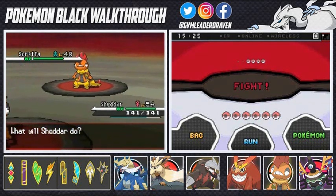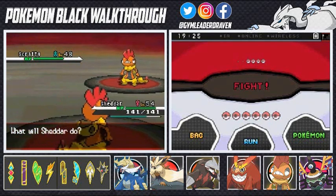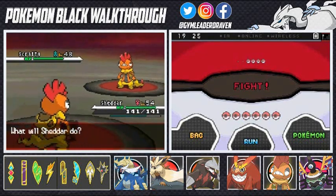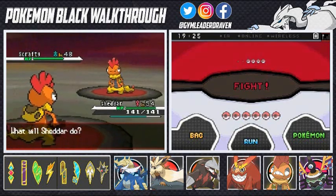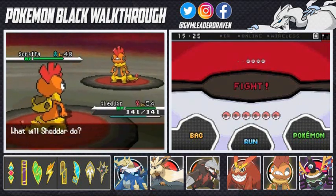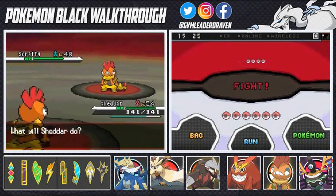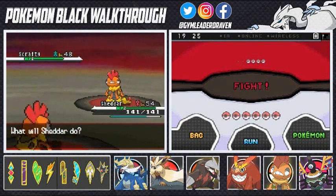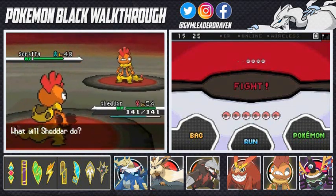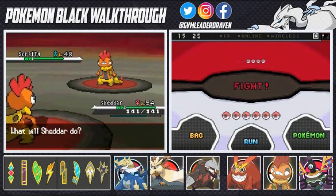His next Pokemon is Krookodile, a ground and dark type — very powerful, with Intimidate to lower your attack. It has Crunch, Dragon Claw, Foul Play, and Earthquake. Next is Liepard at level 48, with the Limber ability so you can't paralyze it. It has Fake Out, Attract, Aerial Ace, and Night Slash. His final Pokemon is Bisharp at level 50, with Defiant as its ability. It has X-Scissor, Night Slash, Metal Claw, and Aerial Ace — a dark and Steel-type Pokemon, so be aware.